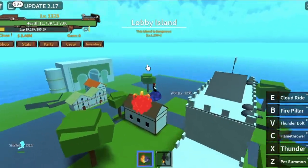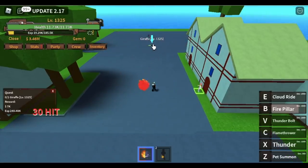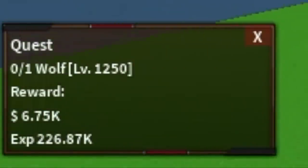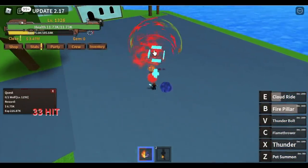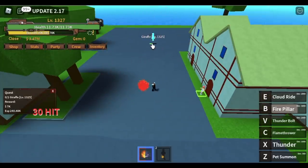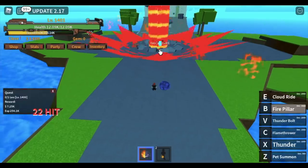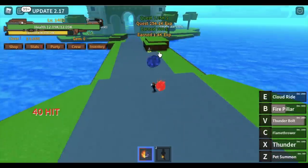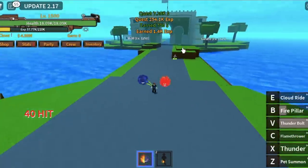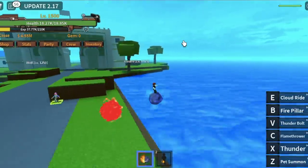After that, you can now proceed to the Lobby Island. Why 1325? Because you want to defeat Giraffe and the Wolf at the same time — simultaneously. After the Giraffe, go to Wolf; after the Wolf, go to the Giraffe. The goal here is to reach level 1400 by defeating these two mobs. When you reach level 1400, you can now go to Leo — the final mob you're going to farm before you reach 2nd Sea. He's easy to defeat. When you reach level 1500 — stat check: max Power Fruit, put it all on defense.